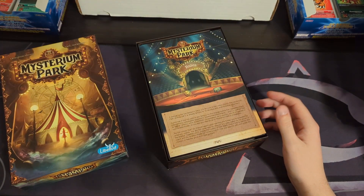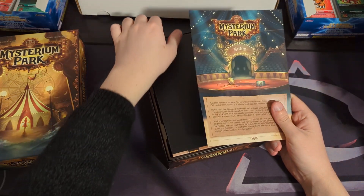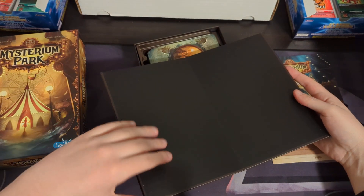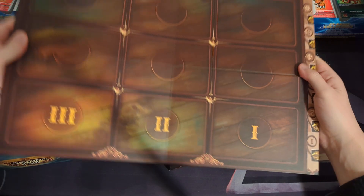You can see that instead of being set in a mansion, it's still the same basic premise except instead of a mansion it's a circus — basically a circus or an amusement park of some kind. This is the board for it.